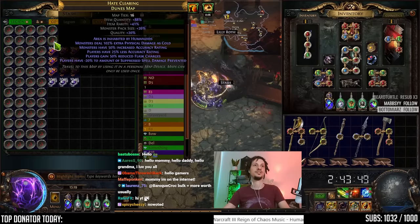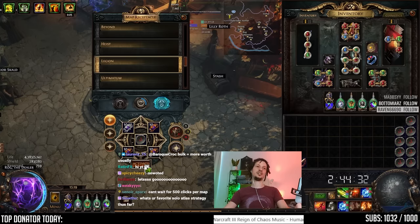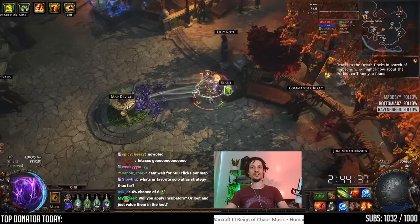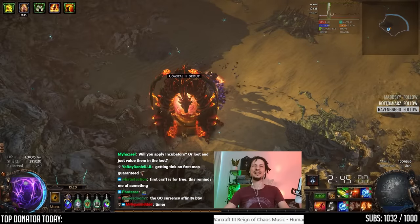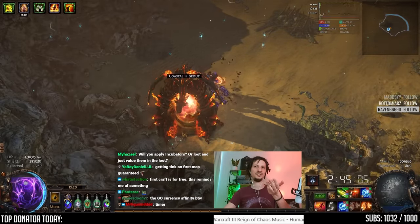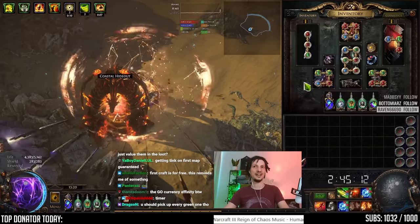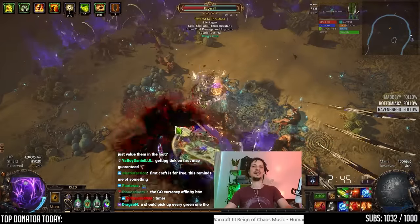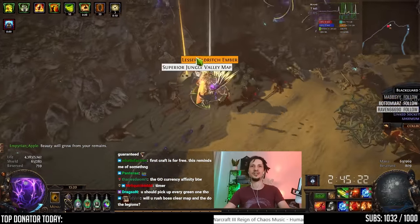As always, loot separate — write it down. I have taken off single, double, and triple splinter drops from the filter, so I'm only going to be looting stacks of four splinters and up. I'm filtering incubators — only showing currency, fossil, essence, div — so only showing the best incubators. I will put them on my gear as they drop to try to incubate as many as possible, and we'll add the leftover ones at the end.